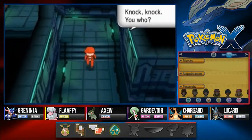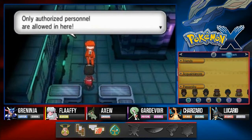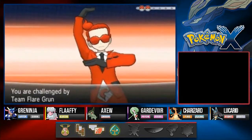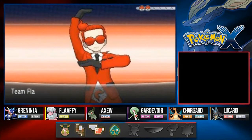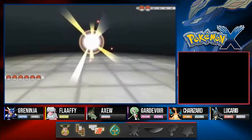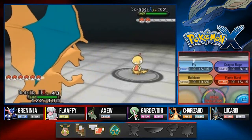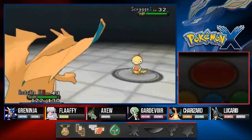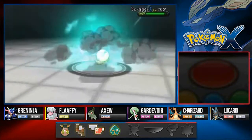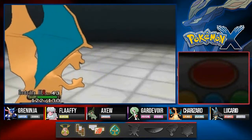Only authorized personnel are allowed in here. We're going to be taking on a Team Flare Grunt. Like I said before, this has been an ongoing issue since the get-go — since we got to the southern area of Lumiose. Team Flare was up to no good. Right now we're just going to show you guys how it's done — we're going with Fly attack and destroy this Scraggy. He's going to come out with a Croagunk, so let's go ahead and switch it out.